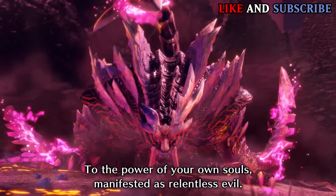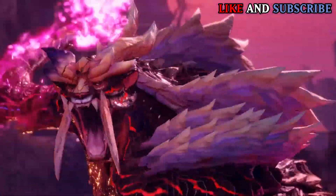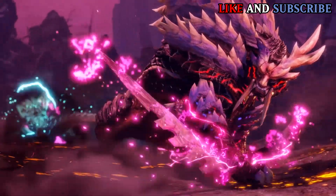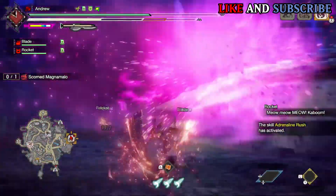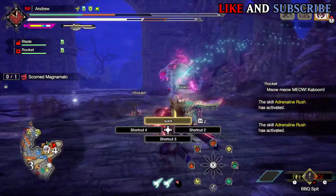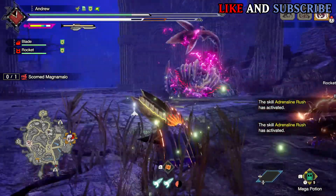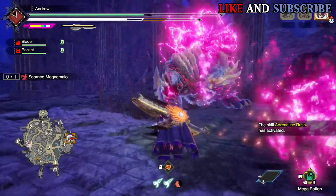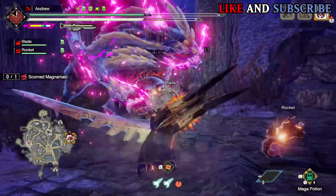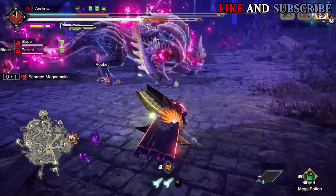Scorned Magnamalo — a brand new variant of Magnamalo and the final monster you can unlock when reaching MR 100. Similar to Ruiner Nergigante from Iceborne, which is also unlocked at MR 100. Scorned Magnamalo is quite different to regular Magnamalo. His blades are way larger than normal and also sharper, and he is also missing an eye.